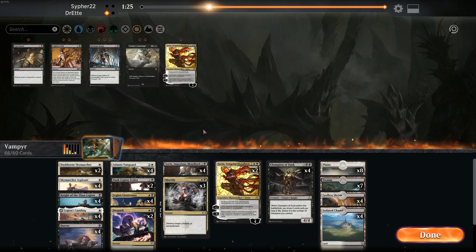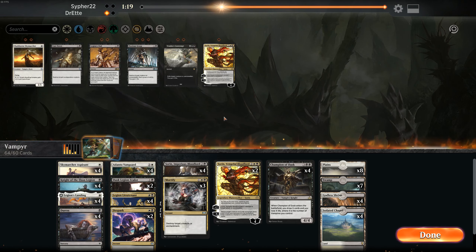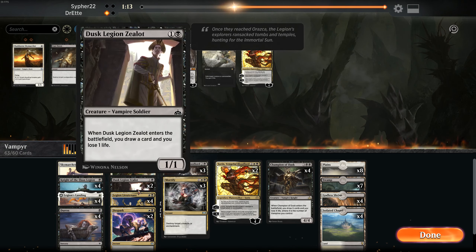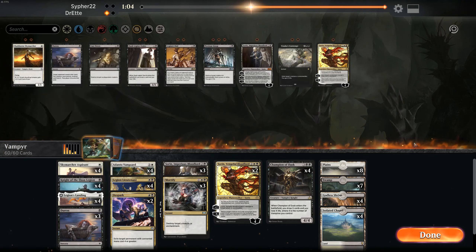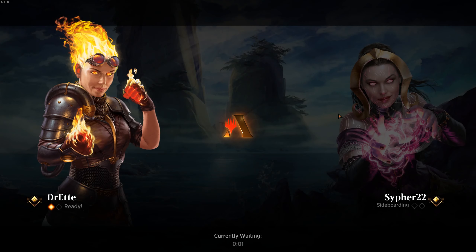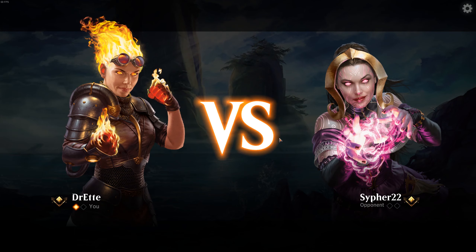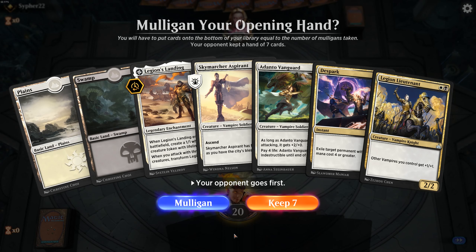What doesn't interest me in what we're running? It's hard because I really like everything except Duskborn Skymarcher — I feel like that's one of the deck's weakest cards. I think we're fine going down a Sorin. Legion Lieutenants are pretty weak — they don't really let us end the game early. Maybe we'll drop a Duress. I'm not really 100% sure how I'm supposed to be sideboarding in these matchups. There's definitely the option for Noxious Grasp to remove target green or white creature or walker.